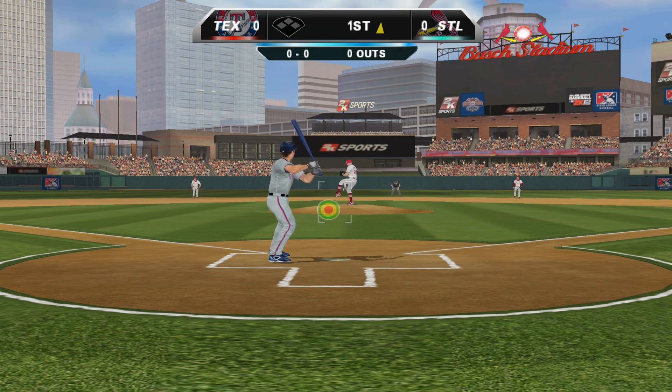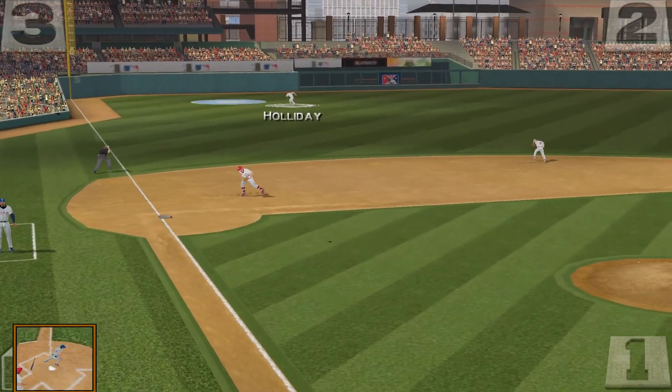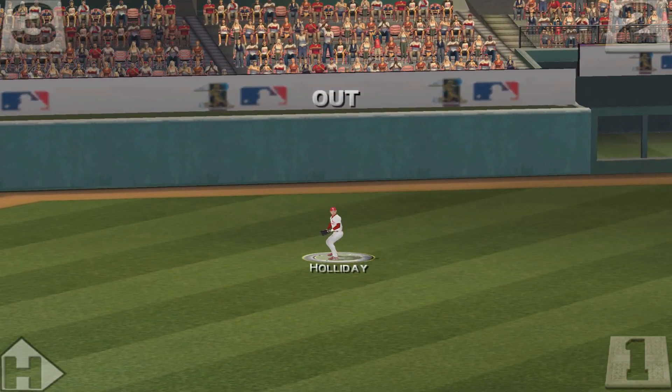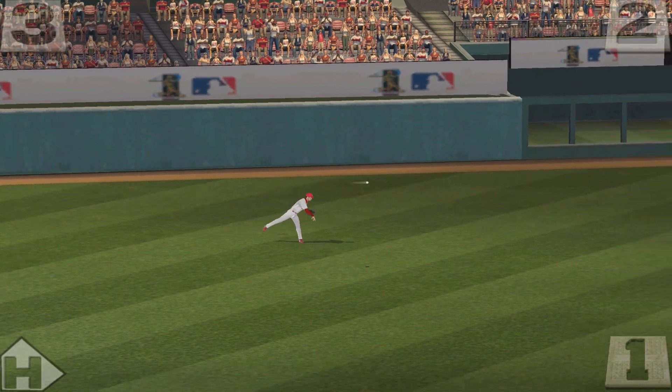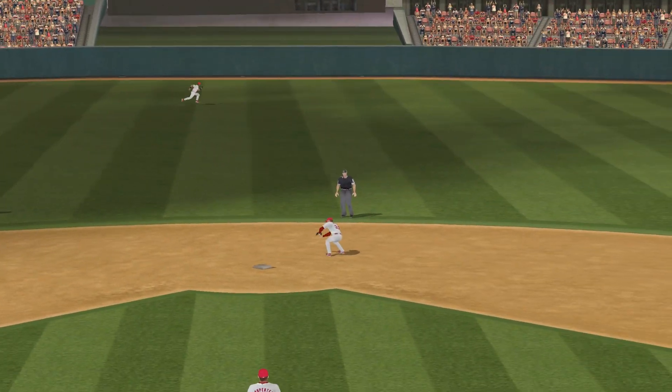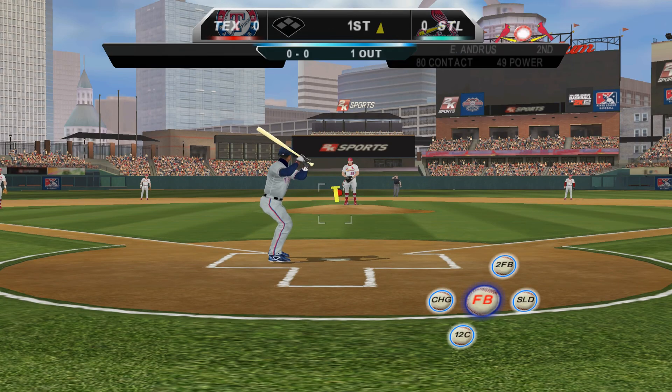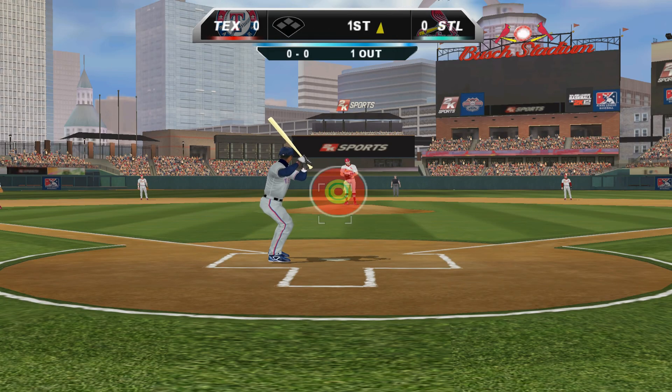Here's the first pitch. Here's a fly ball to straightaway left. The temperature at game time is 75. Holiday comes up with it in his tracks. The hitter just out in front of this one, causing him to lift the ball to the outfield. The left fielder makes an easy play.